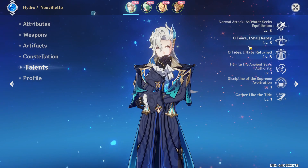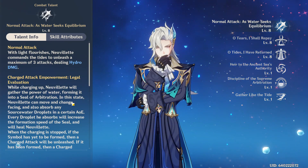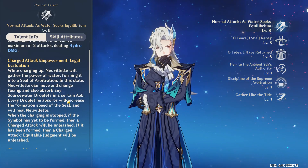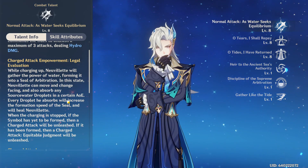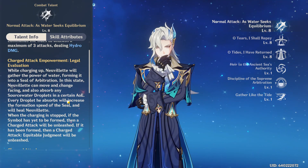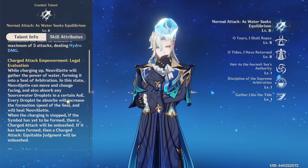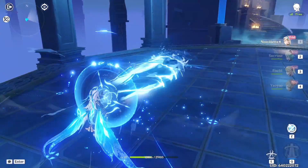Here are the talents — the main juice. Normal attack: he does three attacks, looks very cool, has his cane and stuff. His charge attack is the main cool thing — the cosmo kamehameha type thing — it charges up, shoots an AOE, does quite a lot of damage. It takes a long time to charge up normally without picking up any droplets.